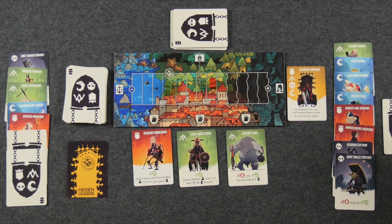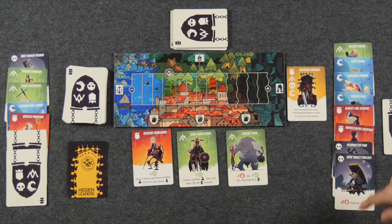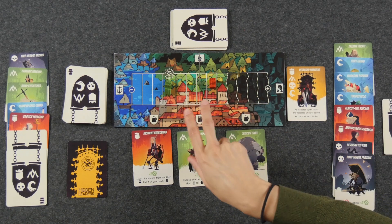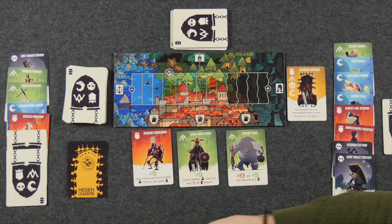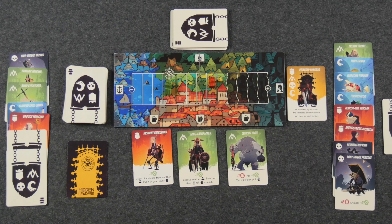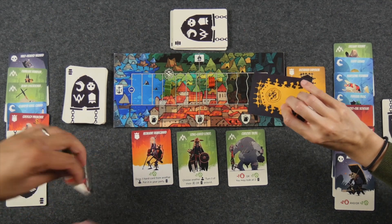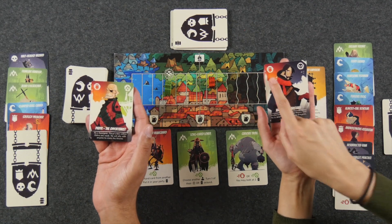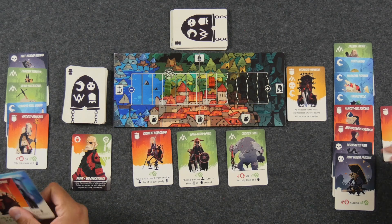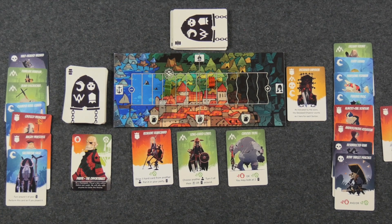At the very end of the game, the table might look something like this in a two-player game. I have eight face-up heroes, which is the game-ending trigger. First, we determine which faction wins by consulting the board. Both markers are not in the dark area, so the undead do not win. They're also more than one space away, so that disqualifies the water people. The red marker is two or more spaces further ahead than the green tribe, so the red empire is the winner. Now we reveal our hidden leaders — and it looks like both of us belong to the red faction. So it comes down to how many red faction heroes we each have. Counting both face-up and face-down heroes, I have three to your two, so Monique is the winner with more red heroes.